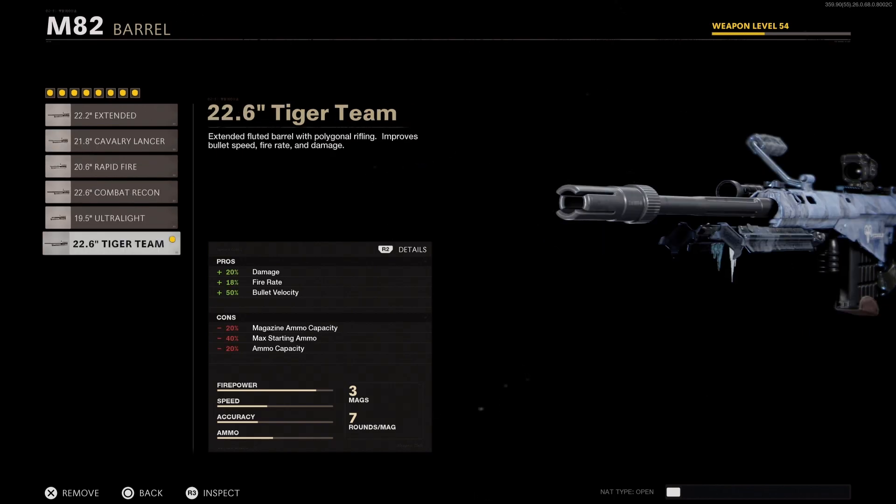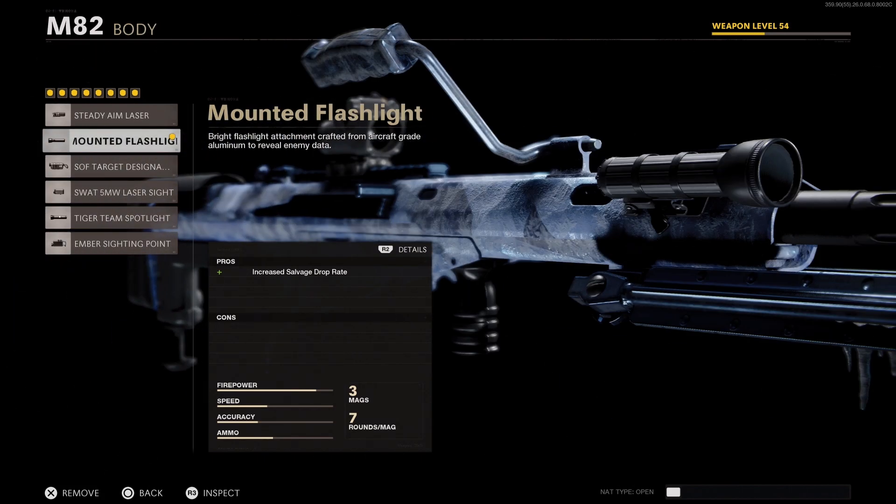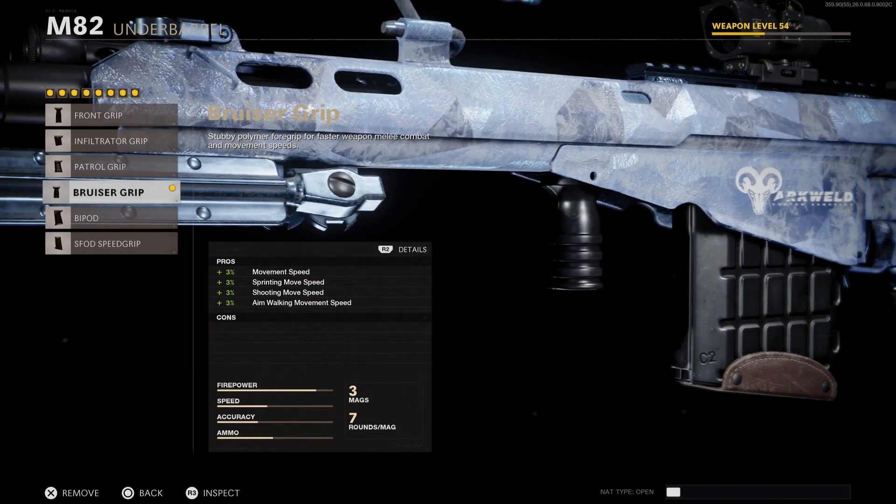Moving on to our third attachment, go with the Tiger Team for a massive 20% damage and 18% fire rate increase. For the body, go with the mounted flashlight to increase your salvage drop rate and avoid the ADS penalty with the ember sighting point. Next, go with the bruiser grip as opposed to the infiltrator this time, so you get some added sprint speed in addition to your mobility buff.